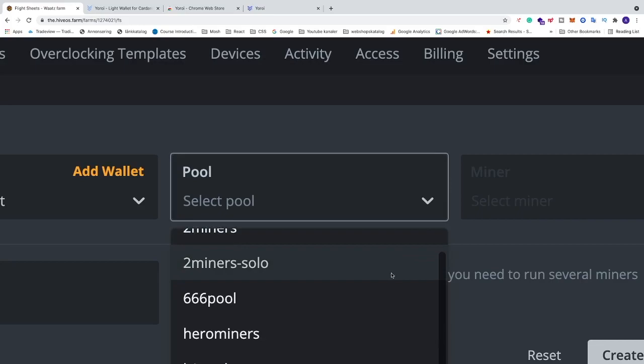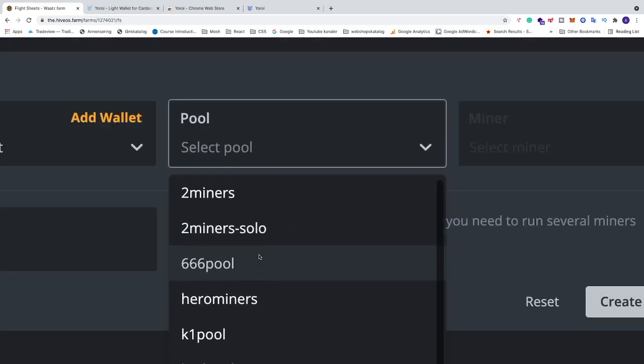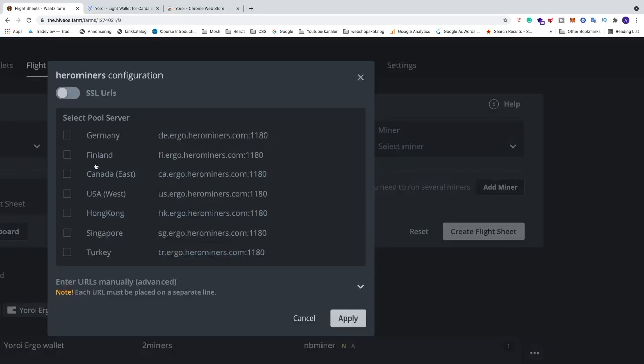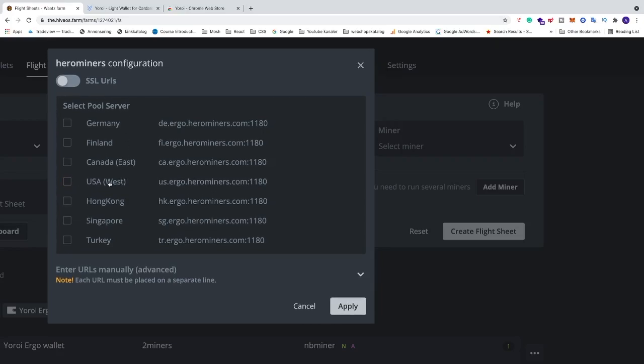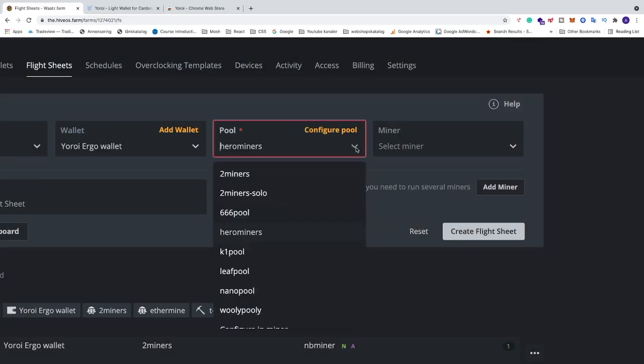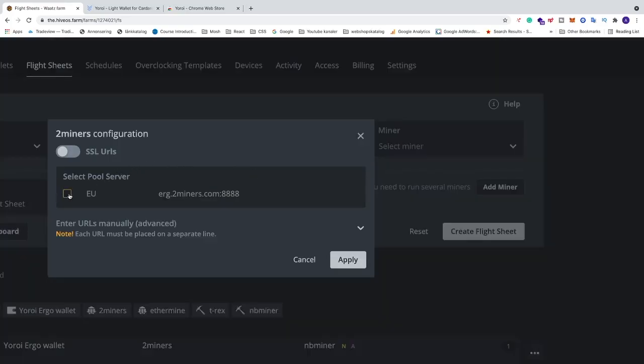Now go to Pool, click the dropdown menu, and choose the pool you want. I'm choosing 2Miners, but you can choose any pool that suits you. The rule of thumb is to find one close to yourself — if you're in the USA you can use HeroMiners and choose US West or Canada. I'm in Sweden so I'd choose Finland, but in this case I'm going to choose 2Miners and select the Europe server.